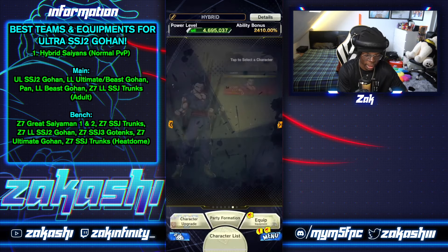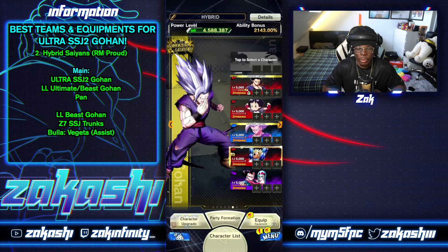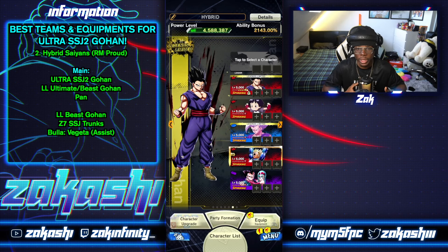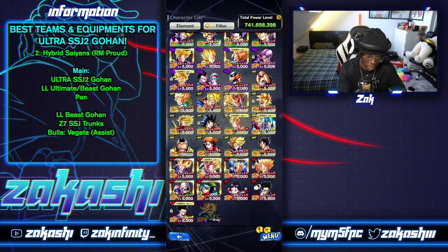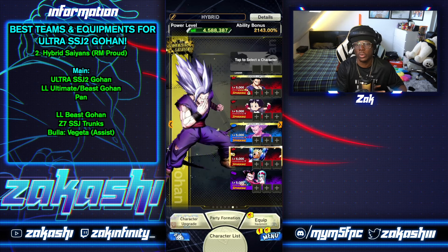Ideally outside of Proud Battle, that would be your ideal Hybrid Saiyan team. For Proud Battle with Hybrid Saiyans, you've got one Zenkai buff available for Pan and Red Beast because Heat Dome Trunks is on the team, plus a second support in Bulla, and Blue Beast as a good offensive option. Alternatively you could use Sword of Hope Trunks. The leader slot would be Ultra Super Saiyan 2 Gohan. It's pretty much a fixed team — really the only substitute would be Sword of Hope Trunks, everybody else is pretty much useless.